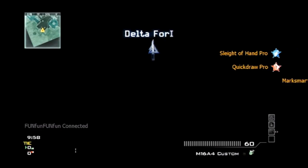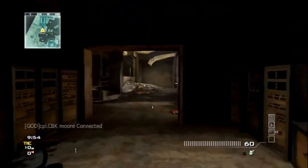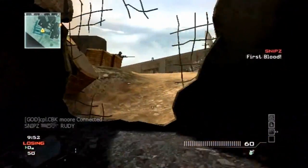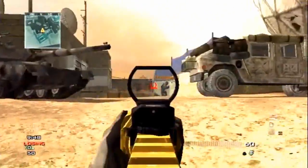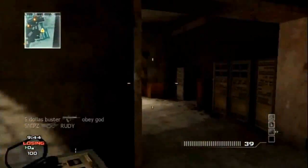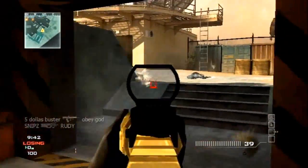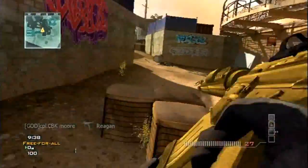Today's gun is the M16A4, also known as just the M16. It is one of the first assault rifles you'll get, unlocked at level 5, and it is a 3-round burst weapon. It's fairly accurate, but it only has a fire rate of 400 rounds per minute, which is rather slow even for a fully automatic — and adding in the 3-round burst makes it not really good at all.